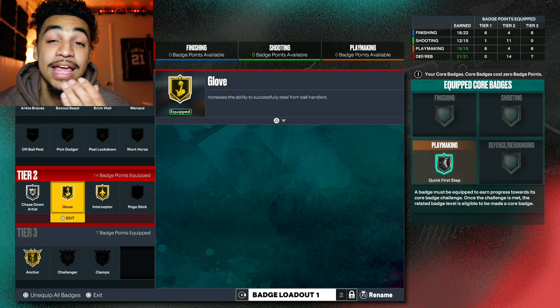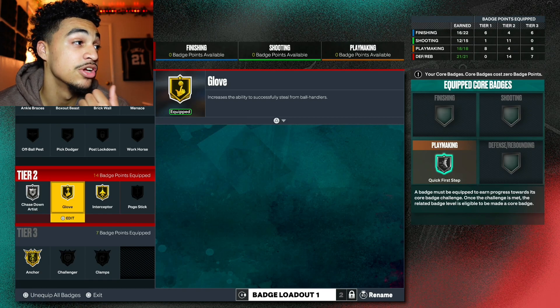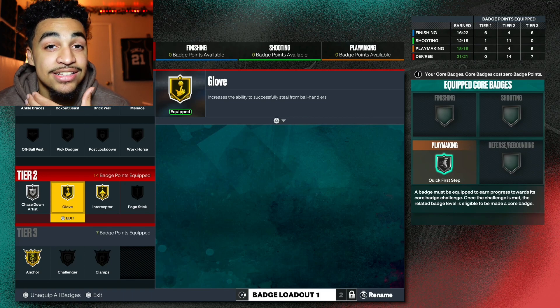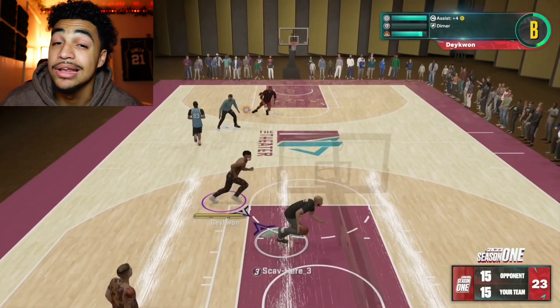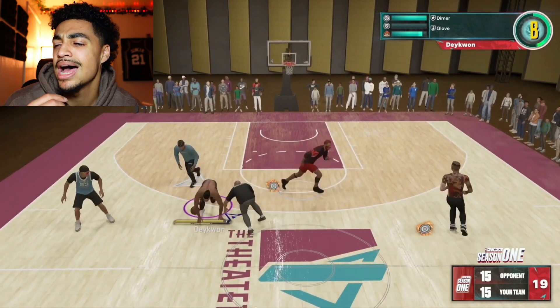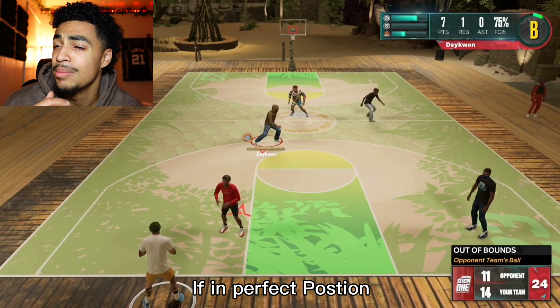95 steal, keep that in mind. The glove badge is on gold — you only get it on Hall of Fame at 99, and to get it to 99 that's a big commitment for your build. But let's see what this is looking like. Off the rip, no pun intended, if you reach about 10 times with the glove badge, I'd say you're getting the ball about six to seven times.